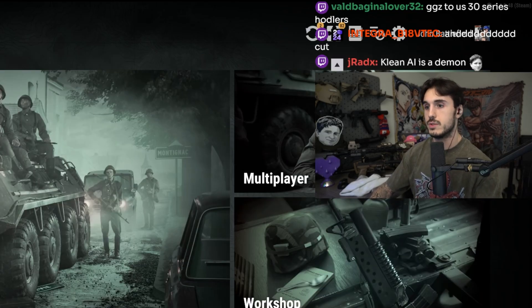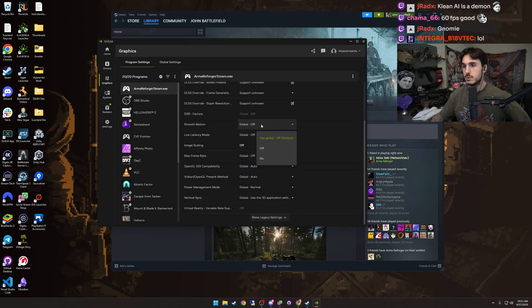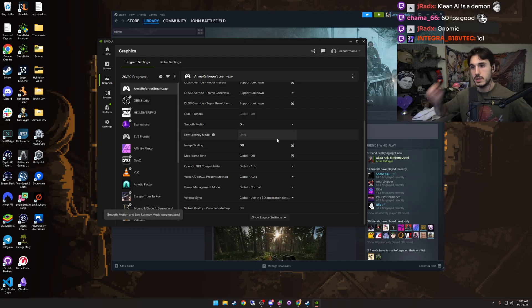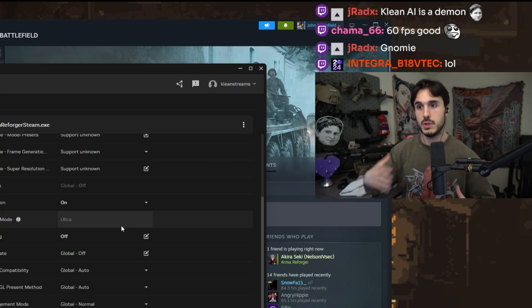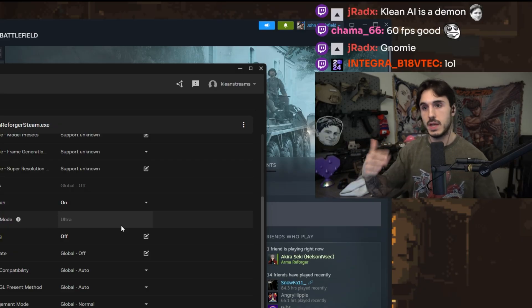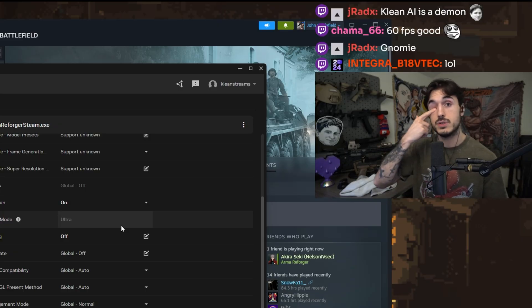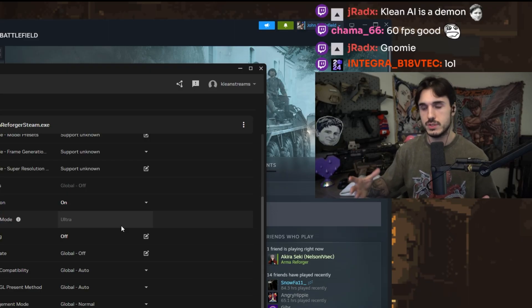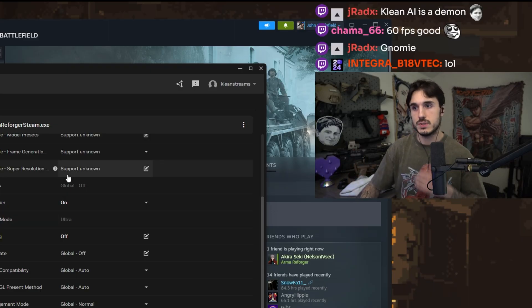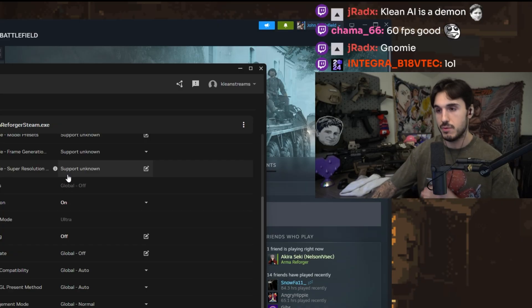So now let's close the game and enable smooth motion for Reforger. Turn smooth motion on — it's also going to turn on low latency by default, because frame gen and smooth motion do cause some input lag, and having low latency helps with that. But again, as long as your baseline FPS is at least 60 or higher, you're not really going to notice input lag. Other factors like your monitor and mouse play a role too, but in my experience, as long as your baseline FPS is high, you're not going to have a problem.